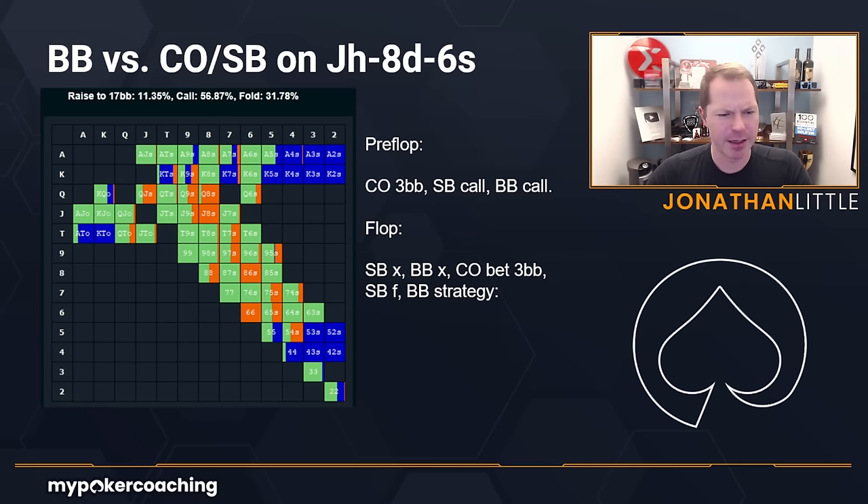Let's take a look at what happens if instead of the small blind folding, the small blind calls. Now we're going to fold way more. Before we were calling with stuff like king-queen, suited aces, etc. — now all that stuff folds. All the under pairs below eight also fold. Whenever we are facing a bet and a call, even though we're getting better pot odds, we have to defend way tighter because it's far more likely that one of the two opponents has something.